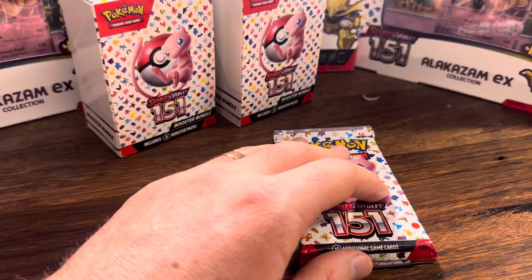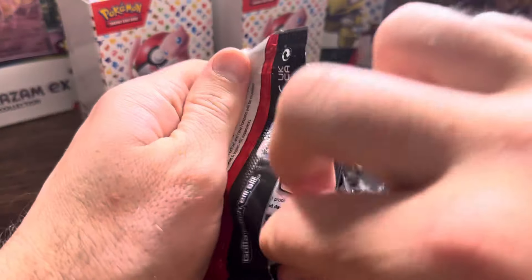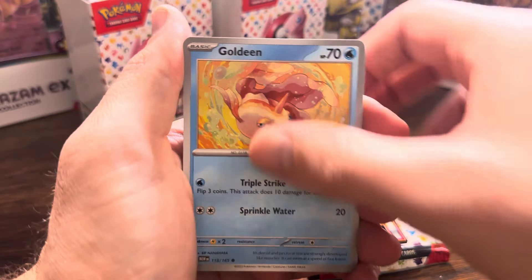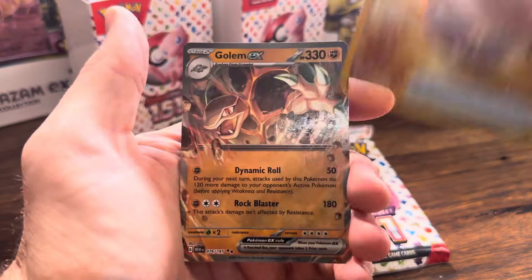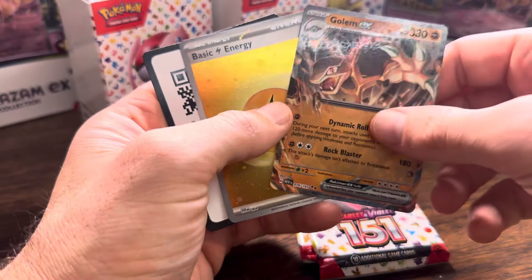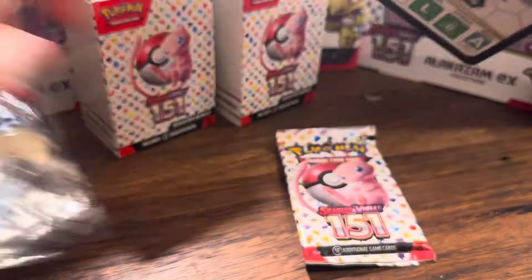Usually when you see something upside down, it means fuck all. This feels like a thick pack — possibly a God Pack. Grimer, Weedle, Zubat, Goldeen, Magneton, Nidoqueen, Victory Bell, Porygon. We've got a golden Switch and a Golem — three holos there. We've got a golden Switch. Not bad. Don't mind a gold card. Not the gold card we want though — we prefer the gold Mew, but that's okay.